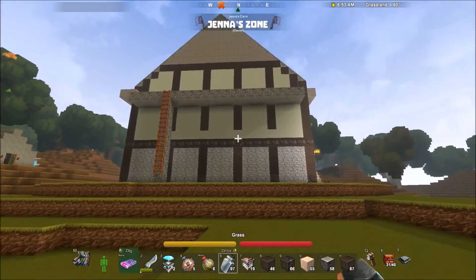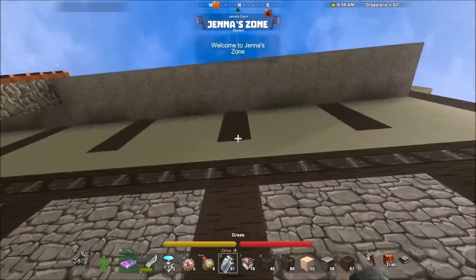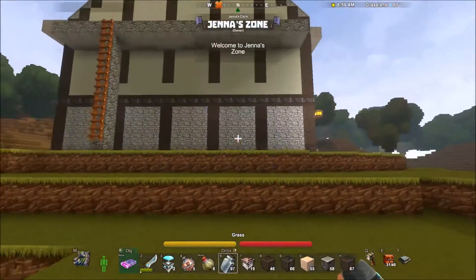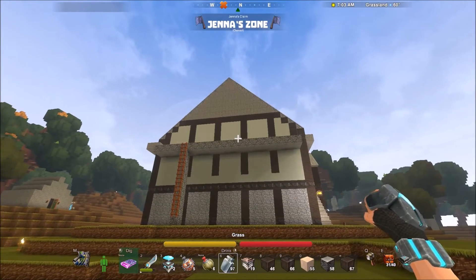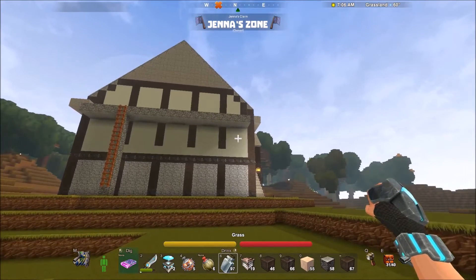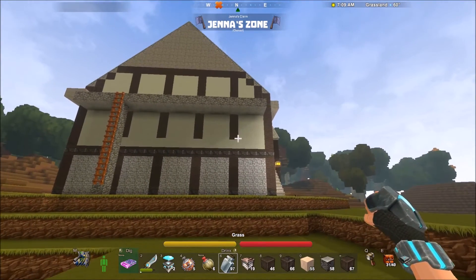You can see I forgot to put down blocks right there — it is supposed to be wood continuing down. This is the side view of it. It took me a little bit of time to figure out what I wanted to do with it. First I was just going to have all of the — this is Adobe block wall I believe.